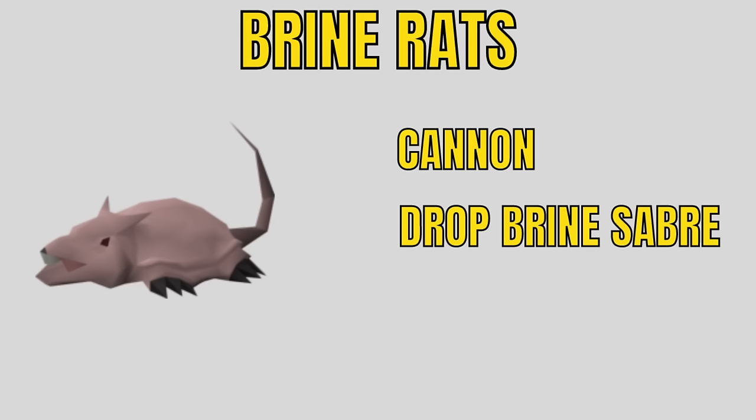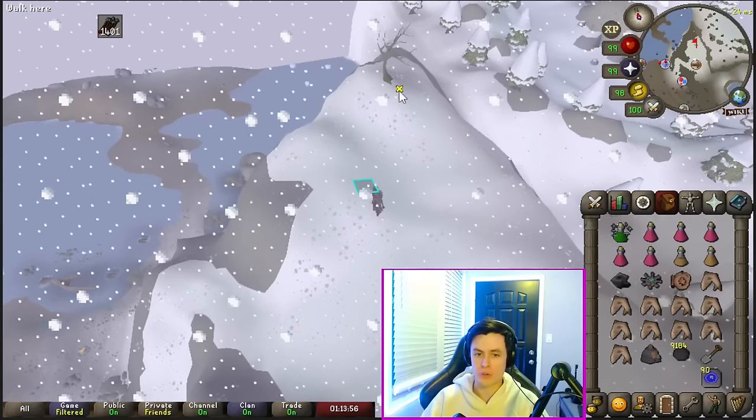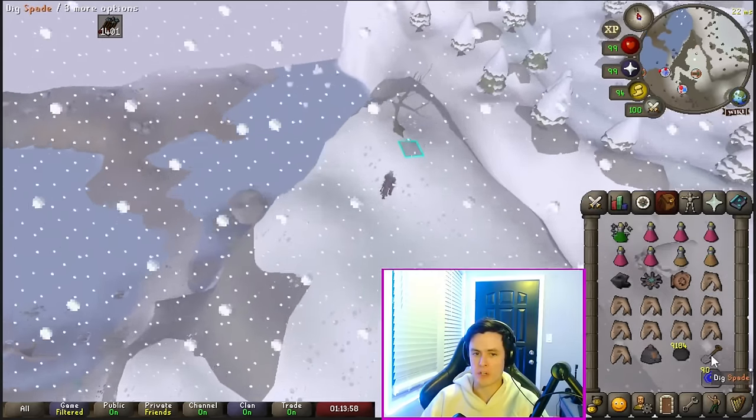Brine Rats are a bit of a lower level task. You can cannon them and they do drop the Brine Saber, which is almost 300k right now. To get to them, teleport to Fairy Ring DKS, come up by the tree, then dig with your spade. Then pop down your cannon and melee or range them as you see fit.